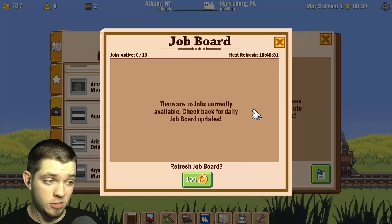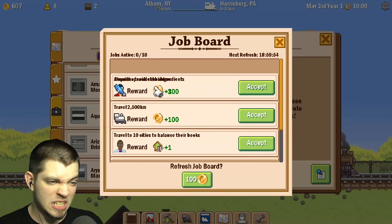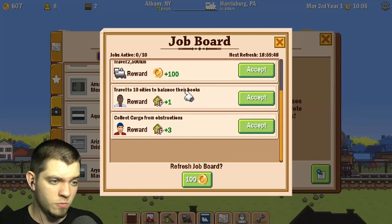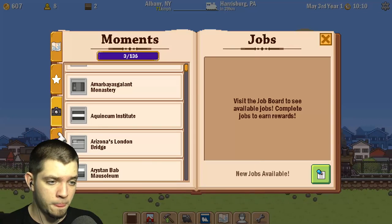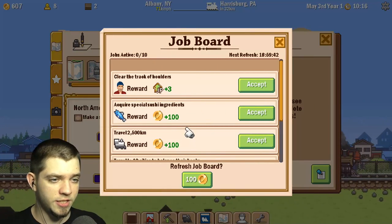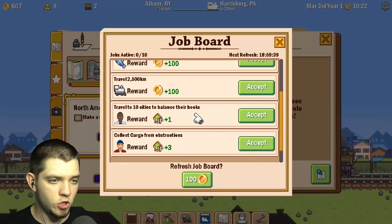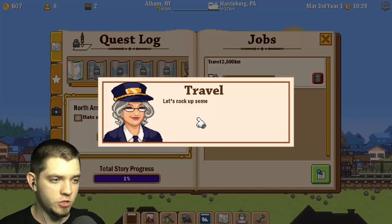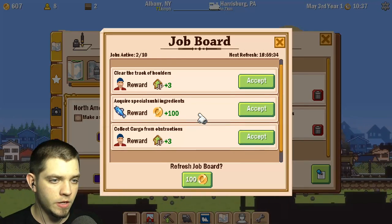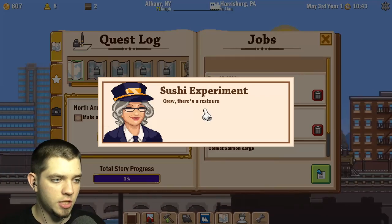Let's refresh the job board — maybe get a job. Here we go! Travel to 10 cities to balance their books, collect cargo from obstructions — that's a lot of jobs. We can have 10 active jobs at a time. Push for some distance, travel to 10 cities to balance their books — we're gonna do this. Acquire special sushi ingredients — that sounds interesting. Clear the track of boulders — that's irrelevant.